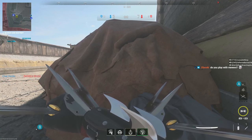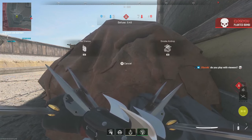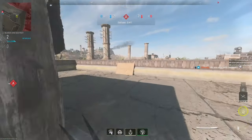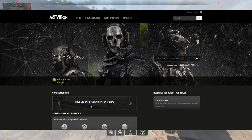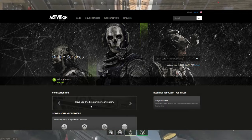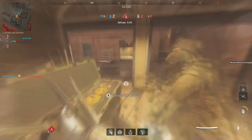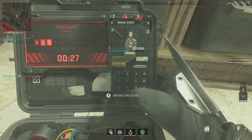First up, we'll start with a simple yet effective solution: checking the online services. Sometimes, the error might be due to an outage in the Activision online services. Head over to the official MW2 website or their social media channels to confirm if there's any ongoing maintenance or known server issues. If the online services are up and running smoothly, then it's time to move on to the next step.